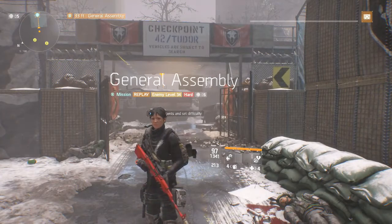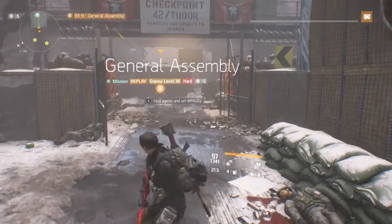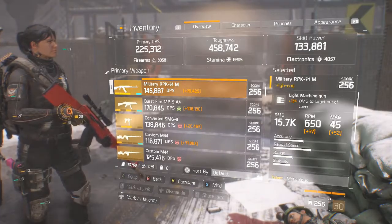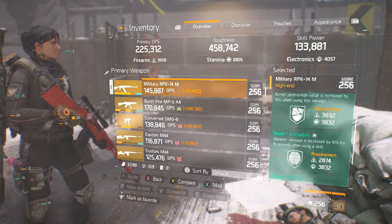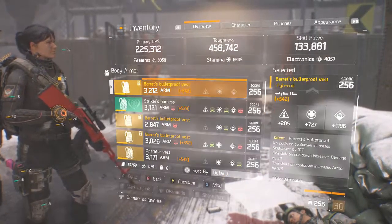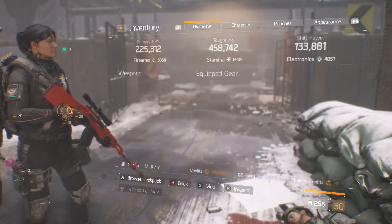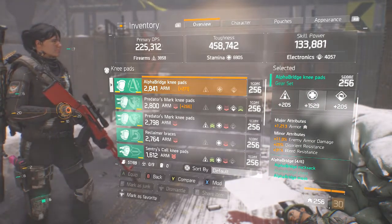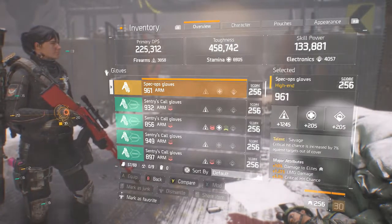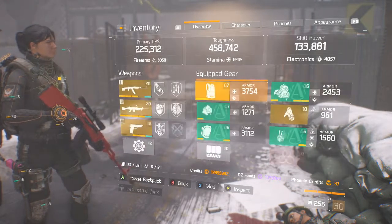Today we have a video on General Assembly and farming for the Bliss holster. I'm going to be using the same build I've been using for my speedruns, revolving around an RPK and an M249B, the Barrett's bulletproof vest, an Alphabridge mask, Alphabridge knee pads, Alphabridge holster, savage gloves, and an Alphabridge backpack. You could substitute the Alphabridge knee pads for accomplished knee pads to reach your field proficiency caches faster, as they have a chance to drop the holster in any named gear piece.